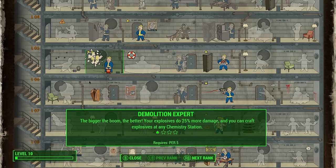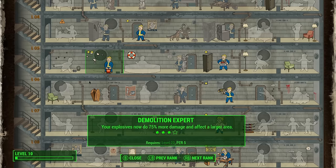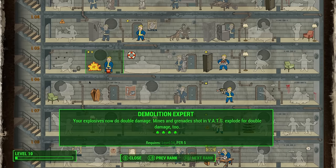Next is Demolition Expert. You might wonder why explosives fit Heisenberg, but all explosives can be crafted at the chemistry bench, and this build is centered around chemistry. Rank one deals 25% more damage and lets you craft explosives at stations; rank two gives 50% more damage with a visible grenade arc on screen; rank three adds 75% more damage and a larger explosion area; and rank four doubles damage, with mines and grenades exploding for double damage in VATS.